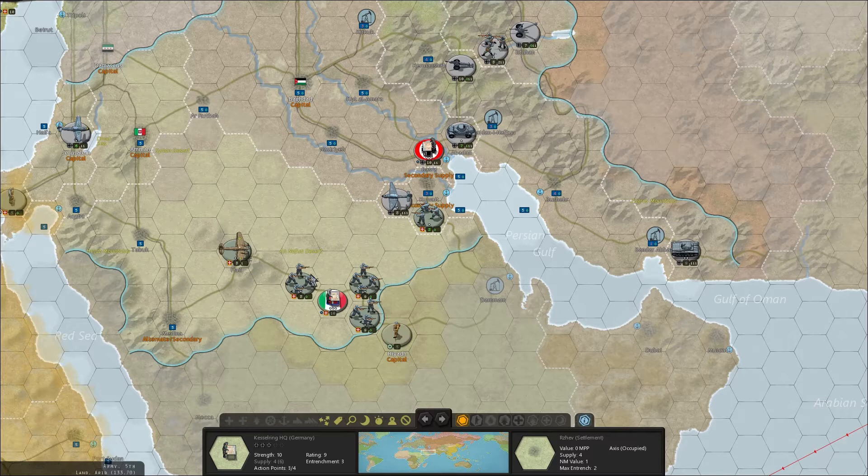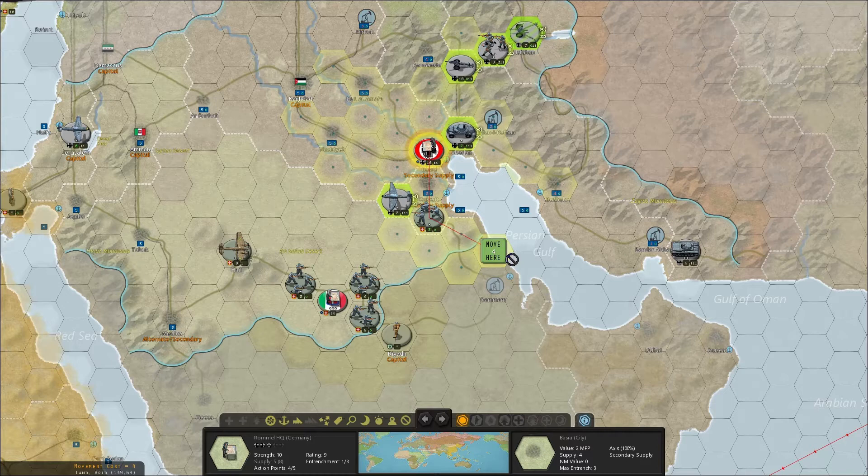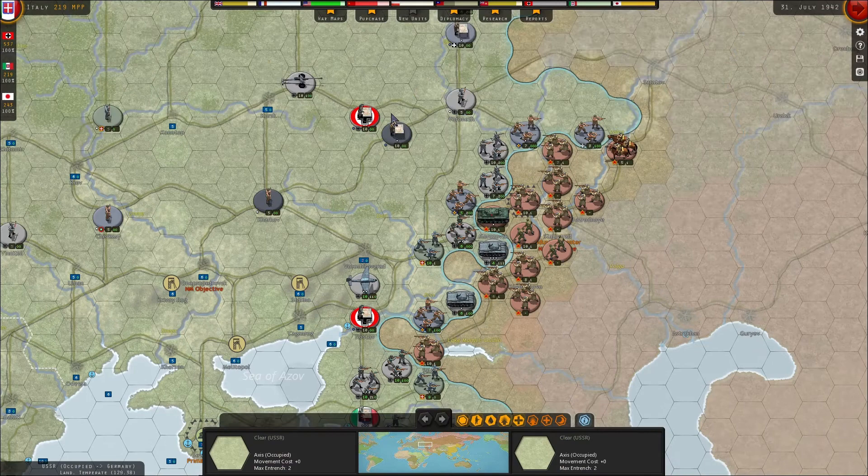This is of major importance when playing the Africa Corps, because you've got to make sure you keep the Italians together and the Germans together — the HQs for the Germans can only control German units, because they're both major powers. Just remember: whether it's a major or a minor ally makes a big difference as to what they can or cannot control.